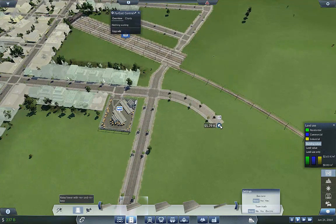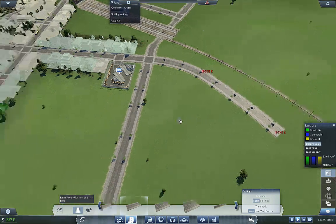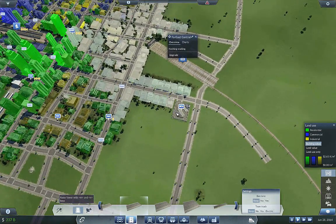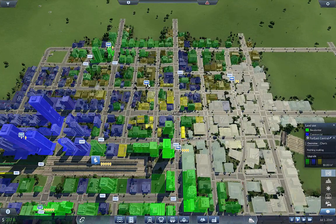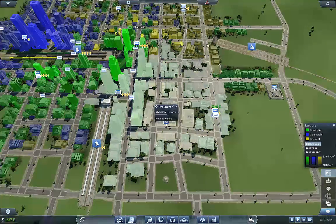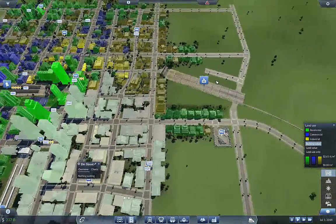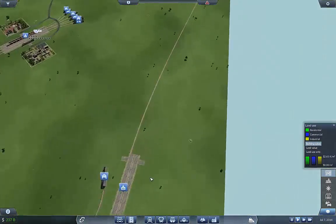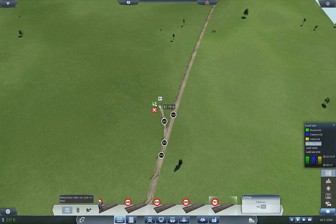We're going to curve this around these tracks just to make sure the AI knows what it's doing. So we've got this one to cover a ton of industry in here, and this one to cover the rest of the industry — the little bits and pieces around the city I'm not going to worry about. So we're going to first want a depot on this track.